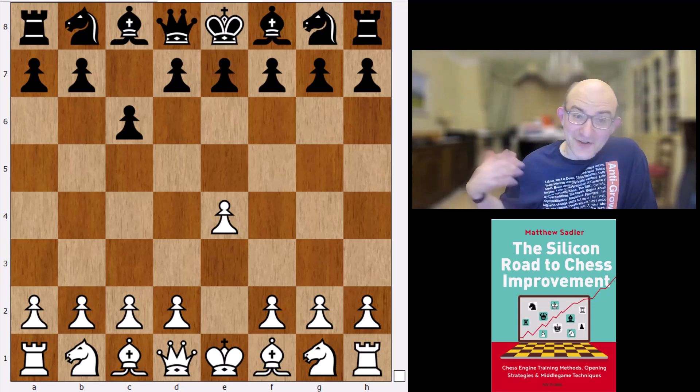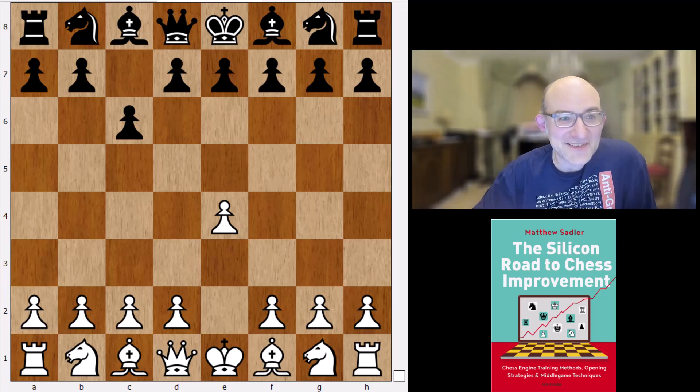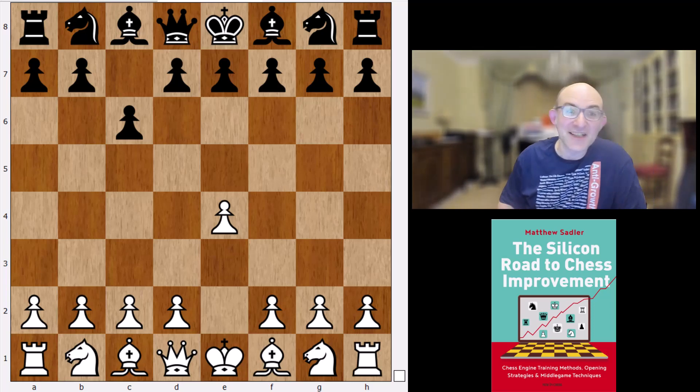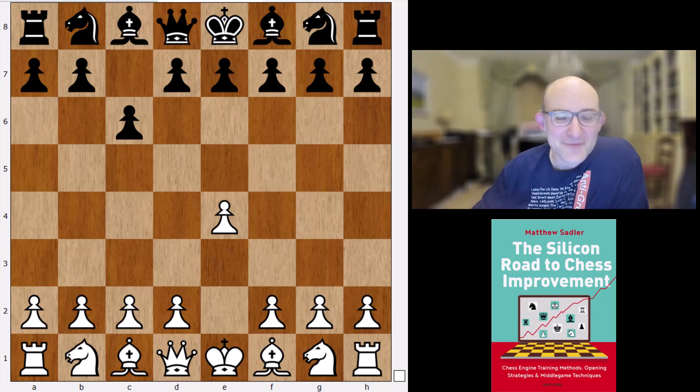I was just on Chess 24 looking through tournaments as I sometimes do and this game caught my eye. White seemed to have played pretty riskily, black had reacted in a very aggressive fashion — it looked very thrilling, but I was wondering what exactly the truth of it was, and of course my engines were very illuminating.